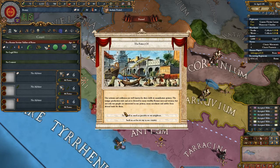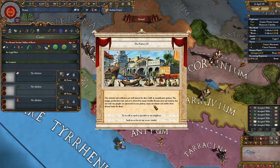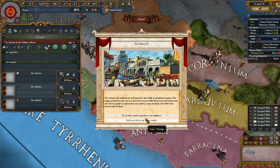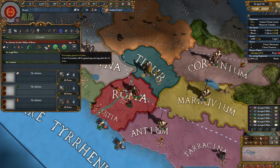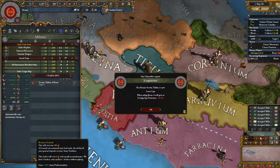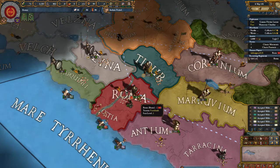The pottery — well known for their skills to manufacture pottery. I don't really like how bright this background is. The unique production style and art is desired by many wealthy Roman men and women, but not only our people are interested in our pottery. Many merchants and nobles from abroad trade for them. Ten prestige or 2.8 ducats — yeah we're taking the prestige.